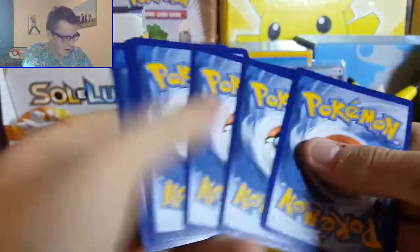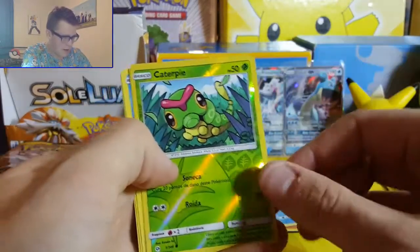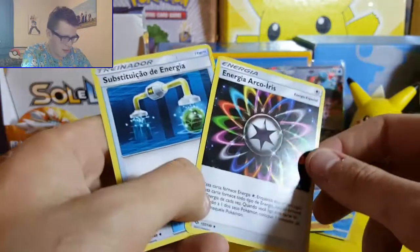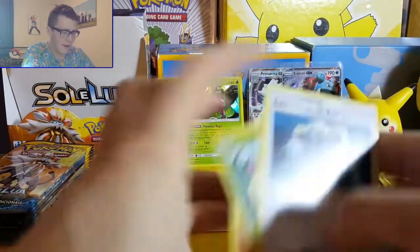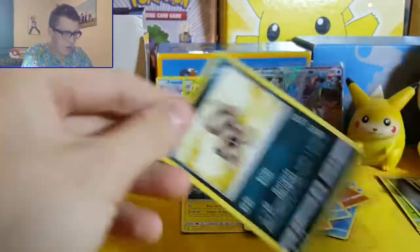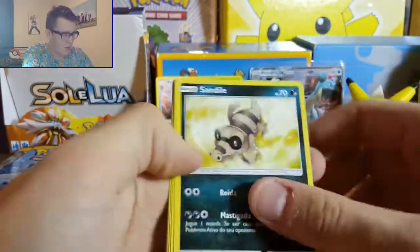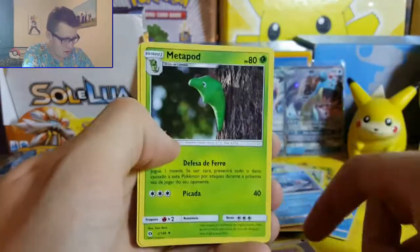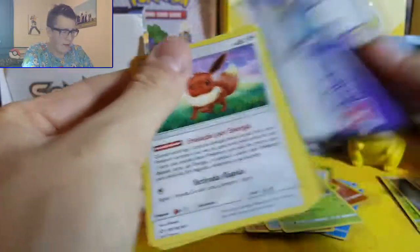Looking for one or two more GXs, maybe a full art trainer or something. Firo, Makuhita, Gabite, Childa, Energy, Acro Bike - and Substokuwa D-Energi. The guy who got me this Portuguese booster box said he's opened a couple and hasn't pulled much good out of them, so maybe it's just a lot harder to pull decent things from these boxes. That said, they're about half the price of a normal booster box, so it's kind of understandable really.